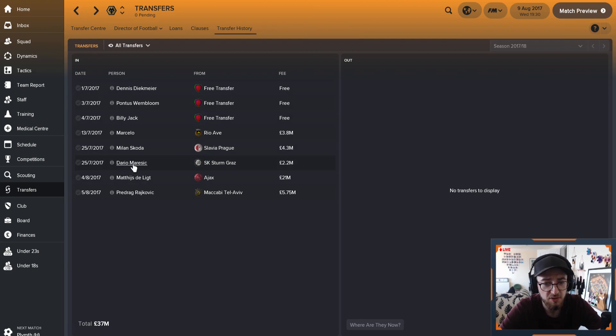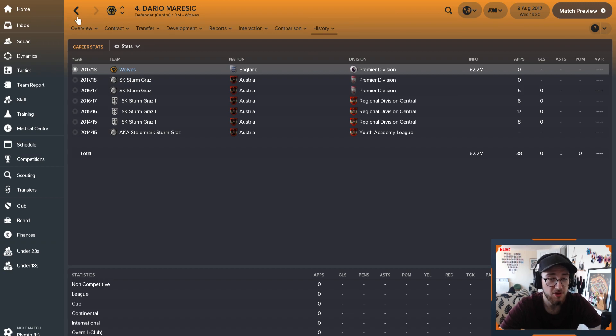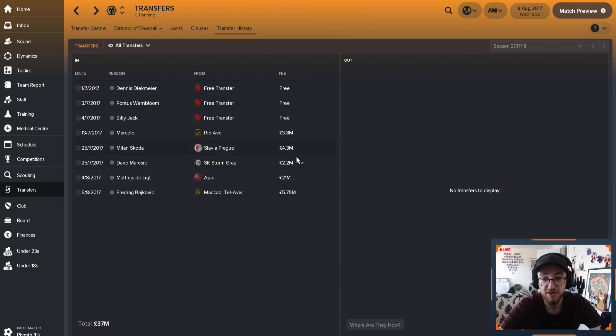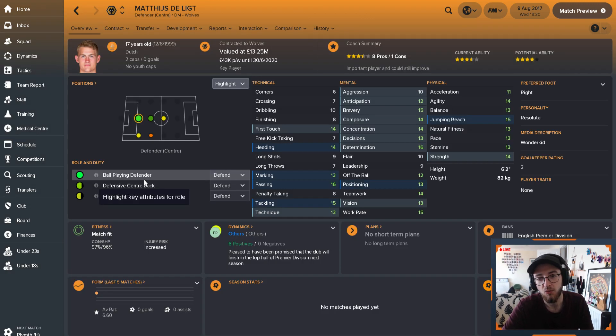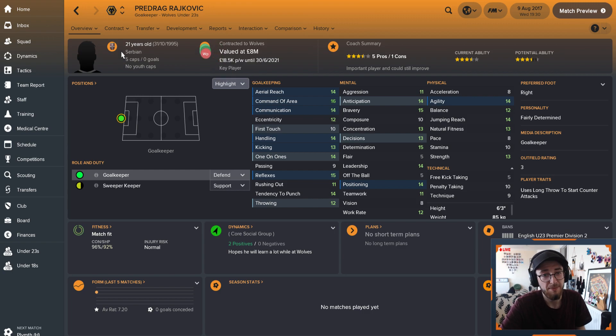Another defender we've brought in is Dario Marisic from Strumgratz. This guy, again, 17 years of age, already looks like a really good player. He's going to improve a lot - he's like four-star, probably five-star potential for Wolves. I only spent 2.2 million, so you can get some of these players really cheap. We managed to get six good players spending under 10 million, which is fantastic. But the big signing is Delict from Ajax - a wonderkid, 17 years of age, and he's got every stat you just need for a really good ball-playing defender. We signed him for around 21 million. The goalkeeper we signed we still can't use because his work permit isn't available, which is a bit crap.